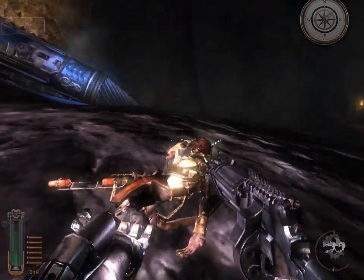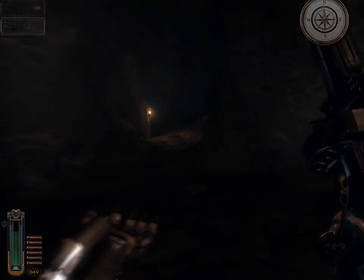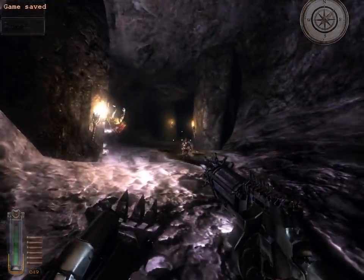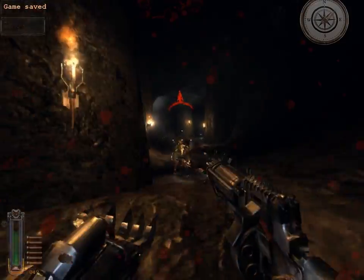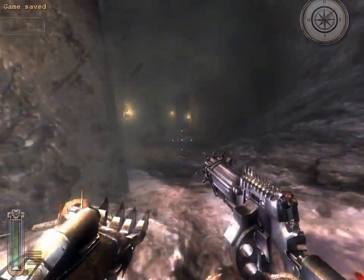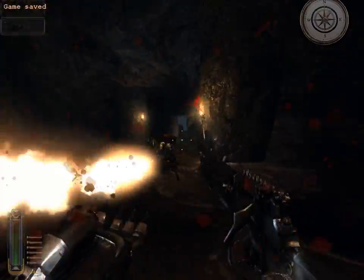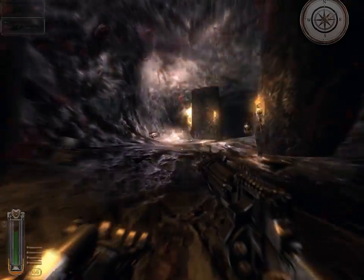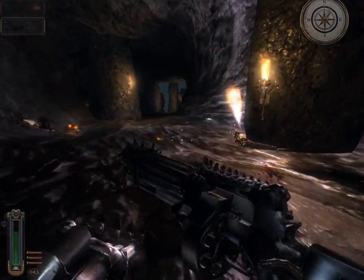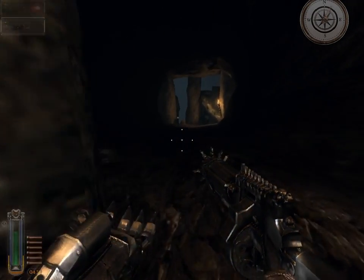We are actually almost done with this level. I'm getting closer and closer to what I assume is the center of the earth. And obviously, at the center of the earth, there are more flamethrower kobolds — mole men. It's really hard to get a proper look at them, as when you get close enough they just end up obscuring your view entirely with the flamethrower. They're not too difficult once you get the aiming down, but the flames really obstruct your view when you're trying to aim.